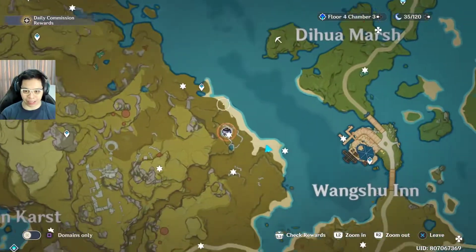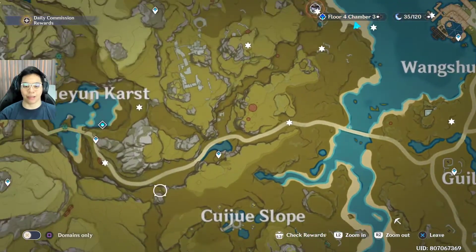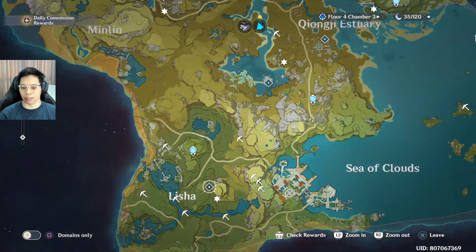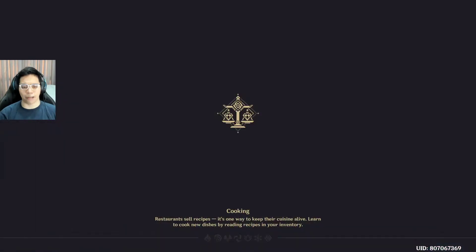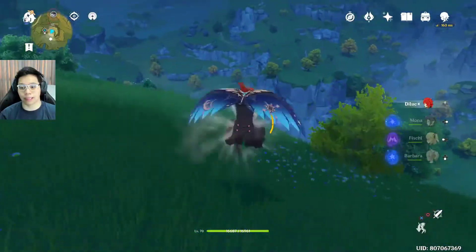So that's the first spot — teleport to this point, pretty much left of Wang Shu Inn, and go around to these five spots for artifacts. Following that, let's start at the bottom, at the middle of Lingju Pass and Mount Tianheng. There's a high mountain teleport point — let's go there and pretty much glide down.